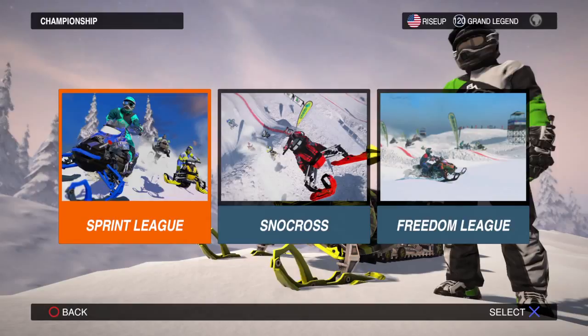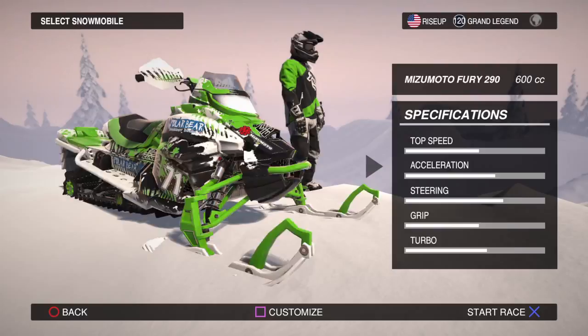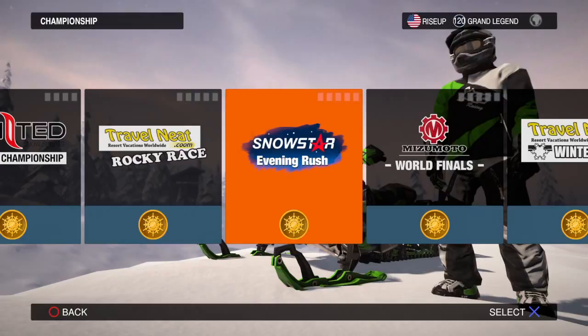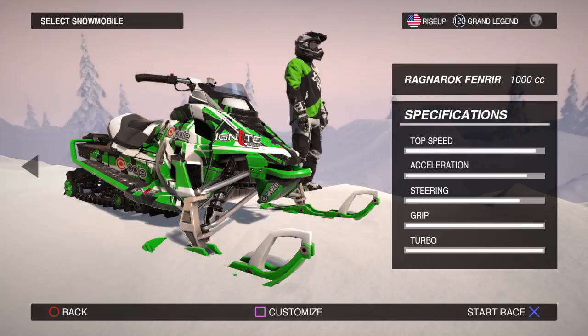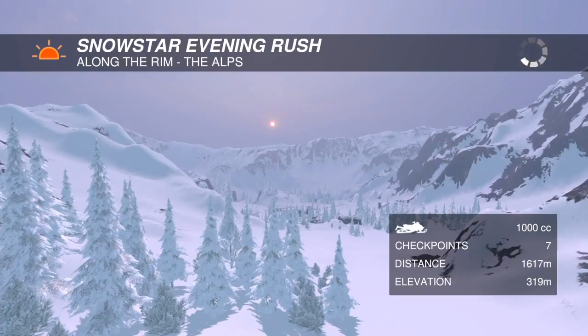Depending on the CC class, different vehicles are available. In the beginner's cup, you have the Mitsum Moto Fury 290, the Snow Star Nova 600, Ragnarok 600, and Snow Star Comet 600. I love using the Snow Star Comet and I match it to my outfit colors. Further into the game, more vehicles unlock — these ones are 1,000 CC's.